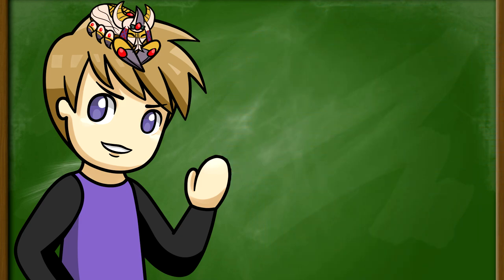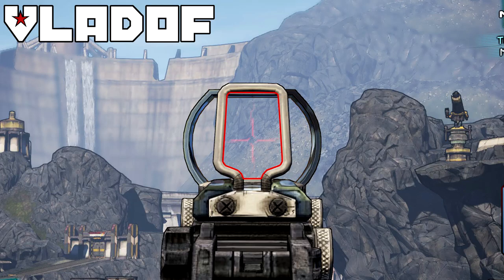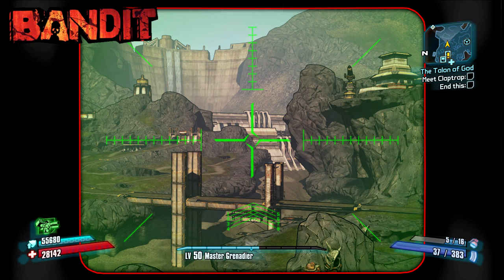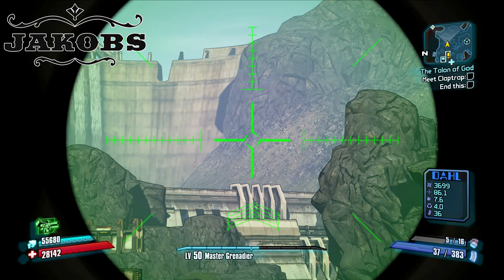For sights, just like the other videos, we will be identifying them by how they look when you aim down sights. Sights do not provide any stat changes other than your field of view when aiming down sights, and there is a chance you won't get one. A Vladoff sight looks like a circle with the top cut off and a rectangle in the middle. A Torque sight looks like a house awning, a Bandit sight is a rectangle with round sides, a Dahl sight is a trapezoid with round sides, and a Jacobs sight is a circle with the top and bottom cut off.